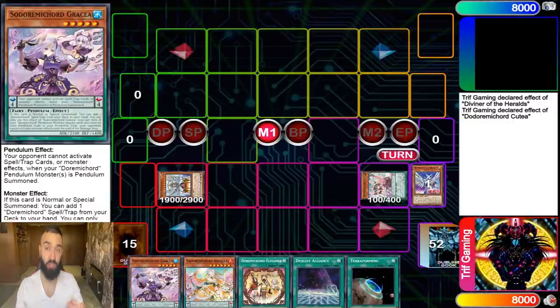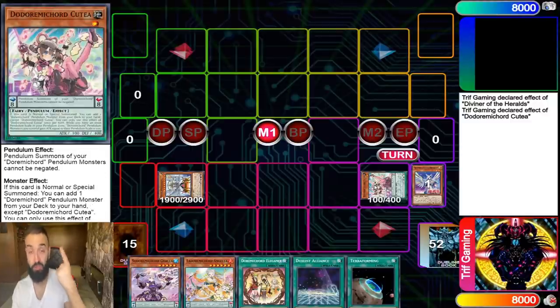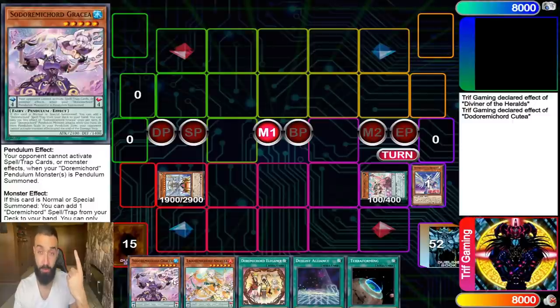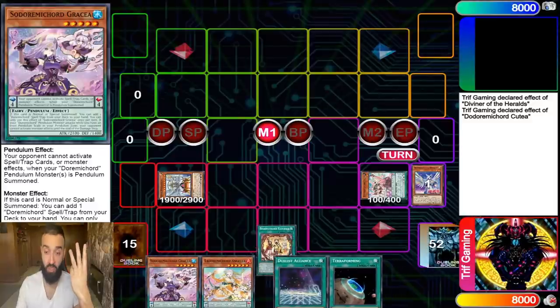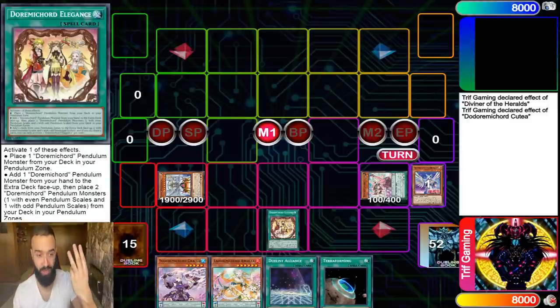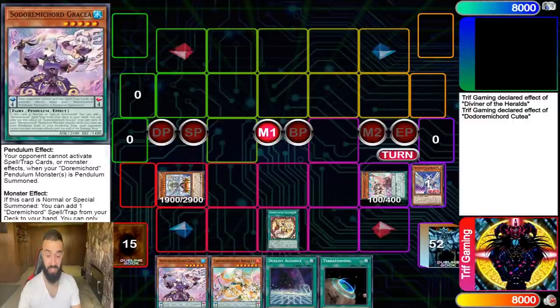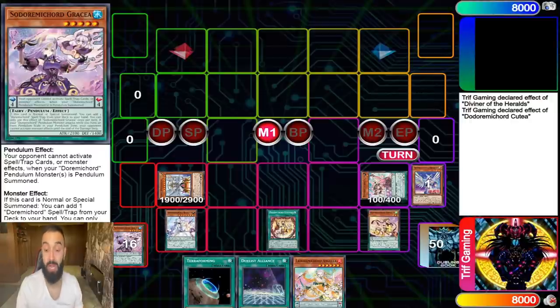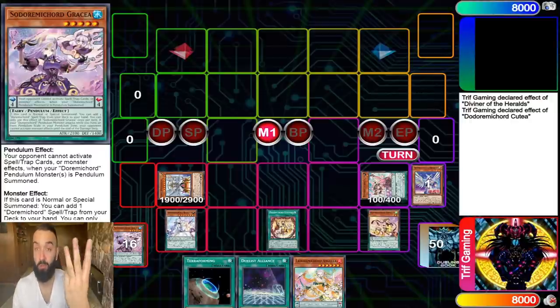Trick number one: play Diviner the Herald. Trick number two: always try to pendulum summon Gracia or Angaleia — Angaleia first, Gracia second. Trick number three: Elegance's best effect is not drawing two cards. Its best effect is sending one of the monsters you're already going to pendulum summon, like Gracia, to give you two free scales. Now your scales are complete.